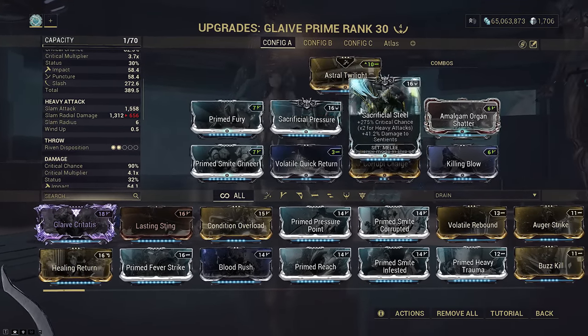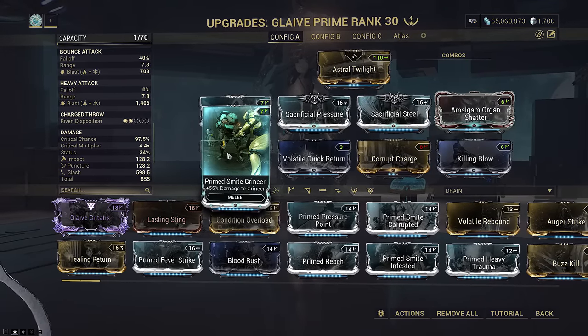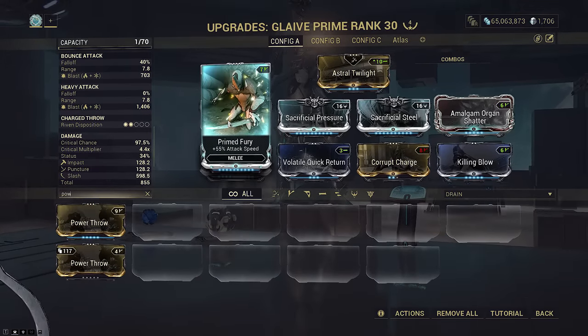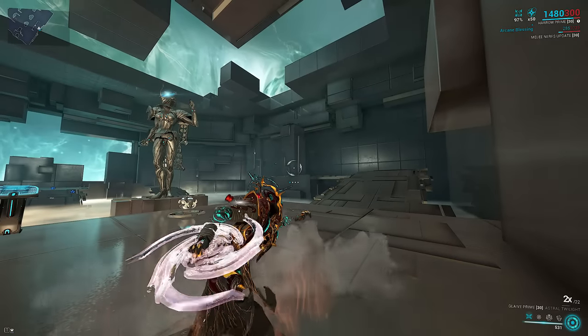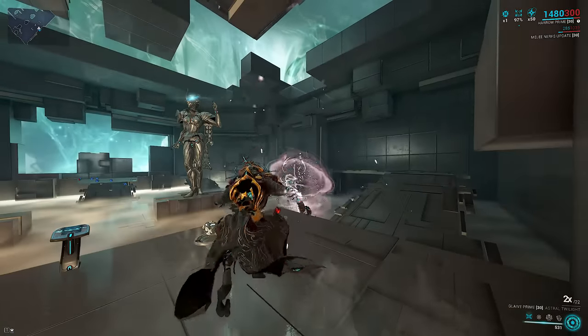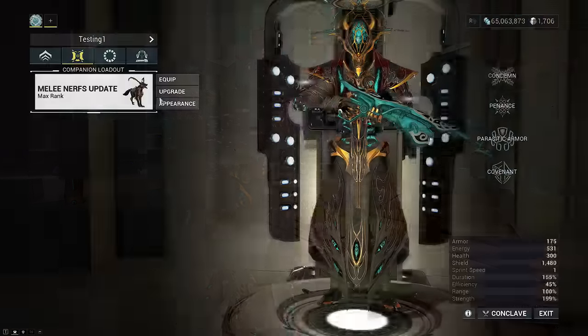Attack Speed mod is optional, and double Sacrificial for maximum crits. Primed Smite again for 2.4x damage on Bleeds. If you really want even more damage, you can drop Primed Fury for Power Throw. Panzer — also a generic build. Its only purpose here is to spread Viral Quills.